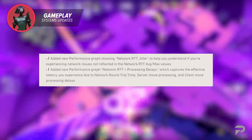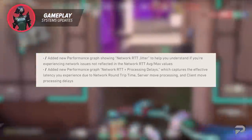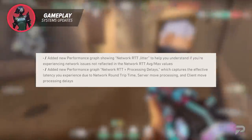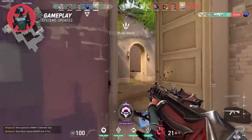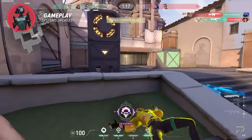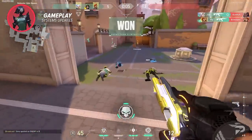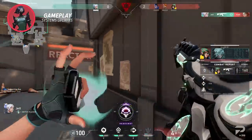The devs have added a new performance graph showing network RTT jitter to help you understand if you're experiencing network issues not reflected in your network RTT average and max values. They have also added another new performance graph — network RTT plus processing delays — which captures the effective latency you experience due to network round trip time, server move processing, and client move processing delays. Just know that the devs have given us more tools in the form of in-game graphs to help monitor our system and understand what is going wrong when we experience stuttering, frame rate spikes, ping spikes, and general gameplay inconsistencies.